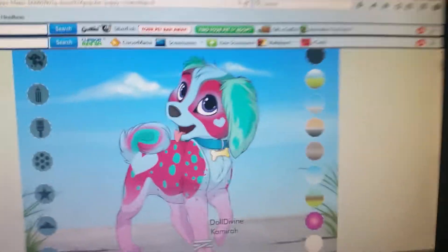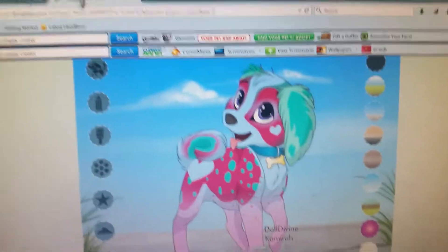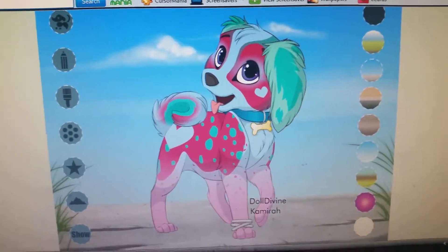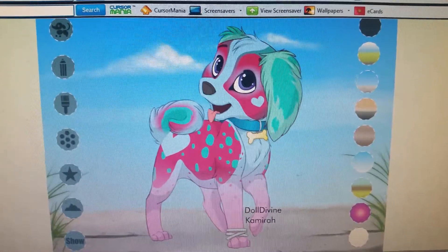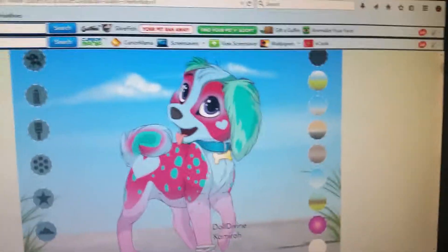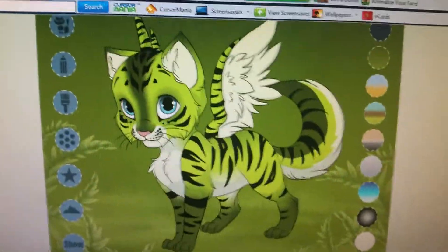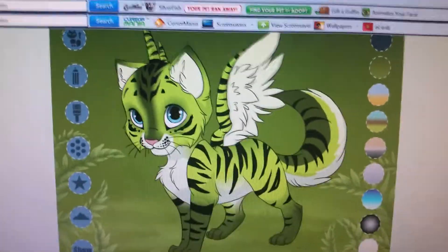This is Violet, and you can change the name and the gender and the description — not that any of these have descriptions — well, except him, he kind of has a description.